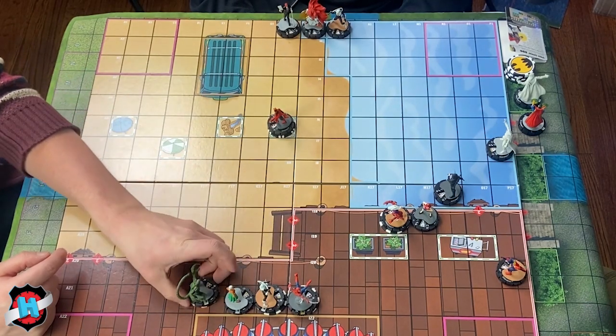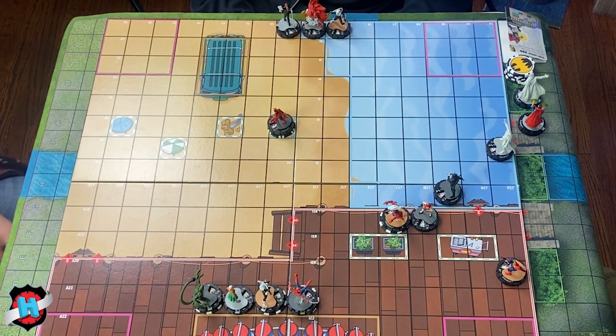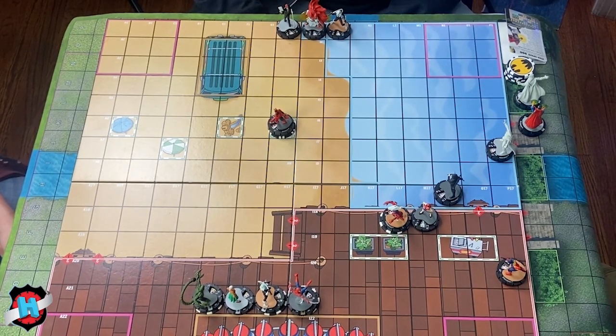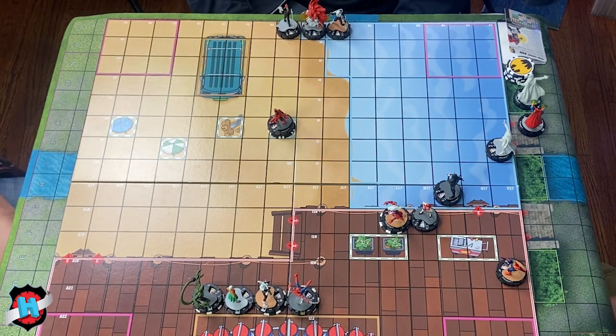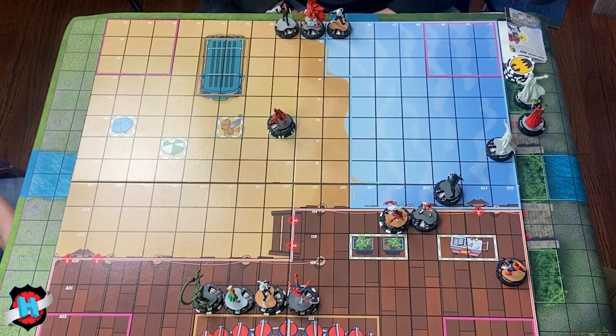Ian is terrified of Daredevil's side of the map. Calder's side is similarly scary with Scorpion. Simeon jokes that he won't attack next turn — but Calder says that's totally fine since he is attacking. Simeon decides to kill Moon Knight because he looks a little too much like himself.